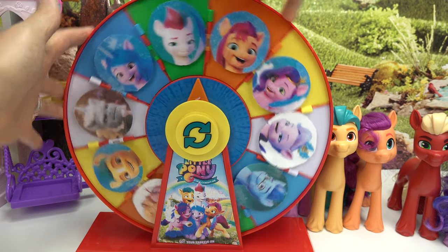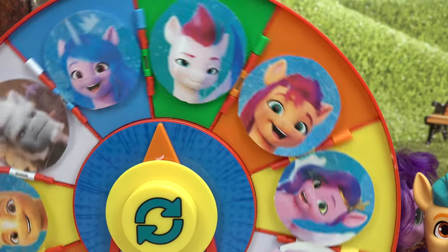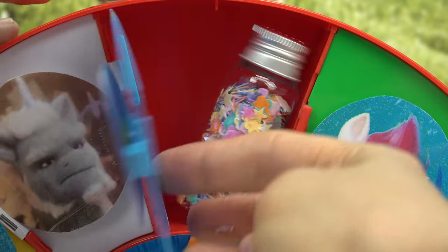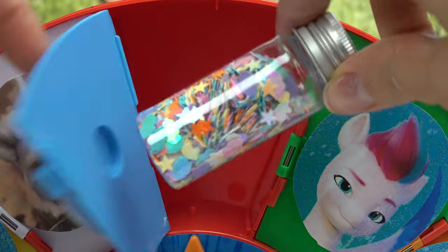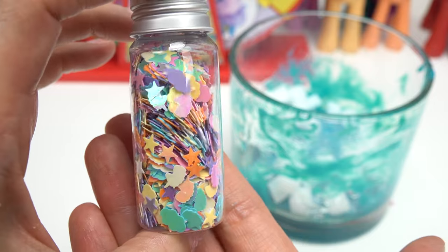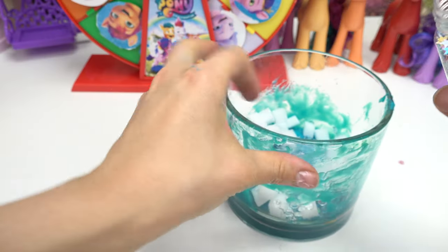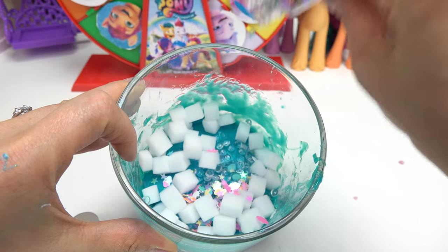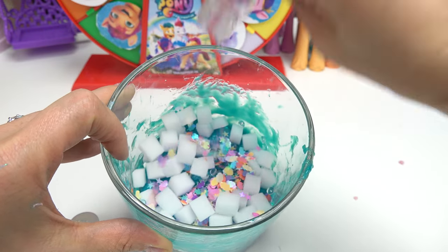What's our next add-on? We've got Izzy. Izzy is a unicorn — let's see what we're going to add for her. Whoa, we've got confetti stars and unicorns and clouds in here! Let's go ahead and put this in — it's going to add some color to our slime because it kind of just looks like one color. I'm going to put a bunch of this in here.